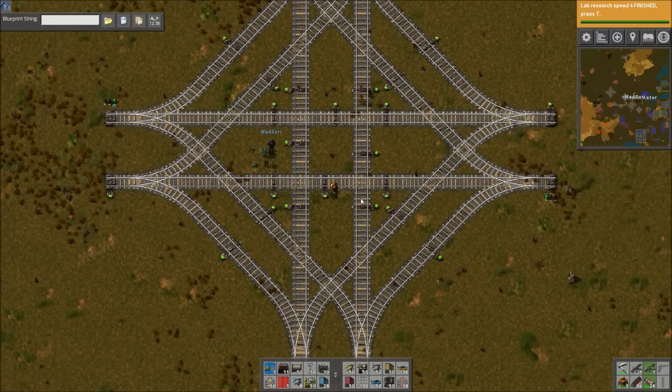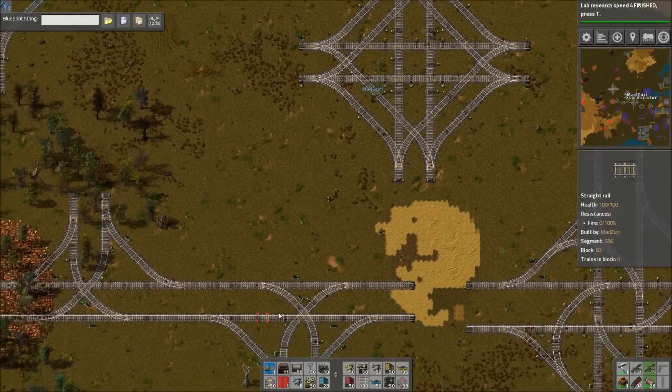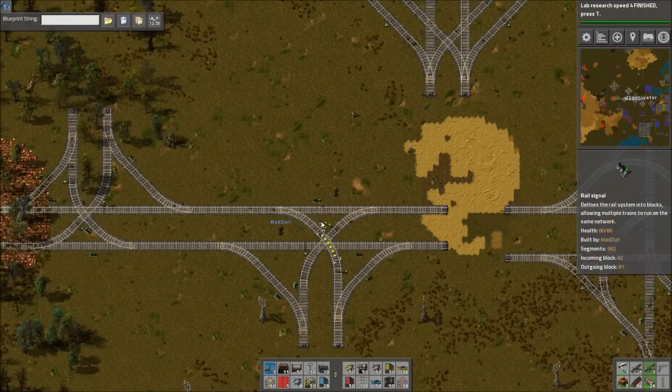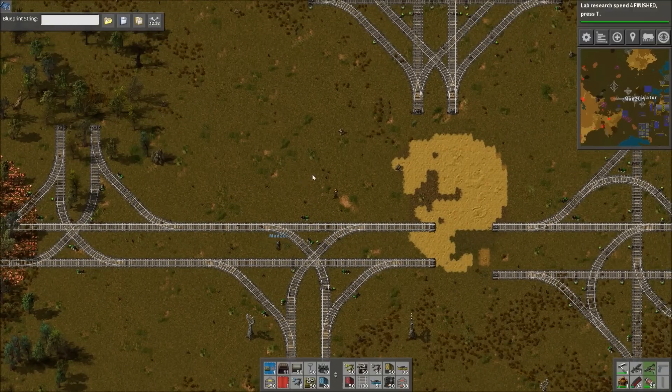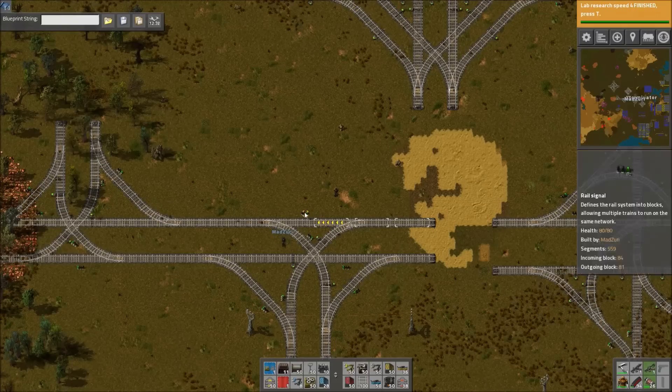Another solution is to build it asymmetrical — that actually solves a lot of problems sometimes, but it looks weird. Like the T-junction solution down here: while it's not really symmetrical, it does work better because of that. If you don't make it completely symmetrical, you can usually fit signals on one side or the other — though you'd build it differently depending on whether you're driving on the left versus the right.